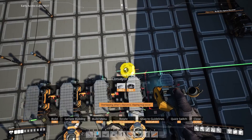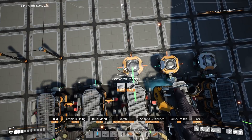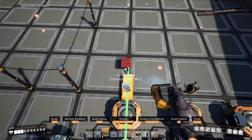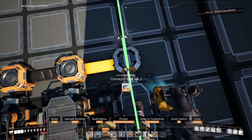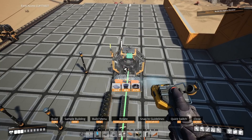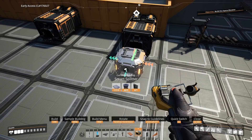On the other side of the copper sheet ingots we will have a splitter placed on the far right constructor. It will take 50% — that's five copper sheets — along to where we're going to be storing them, and then the other five will be merged with the two constructors next to it to produce the 25 copper sheets which will be used for the AI limiters. For the AI limiters we're going to place an assembler two foundations in front of the mergers for the quickwire and also the copper sheets.